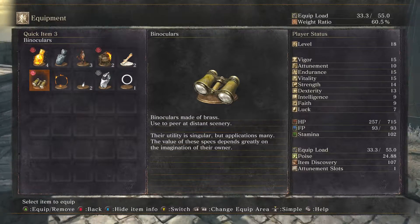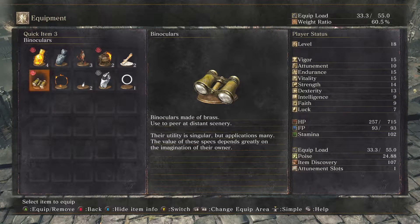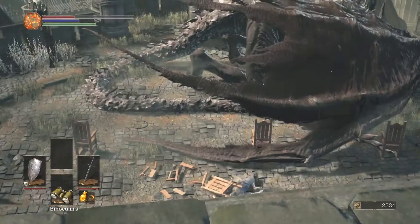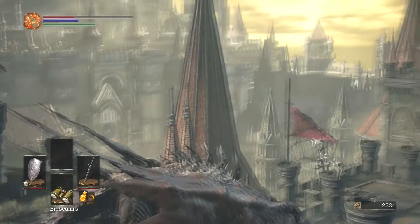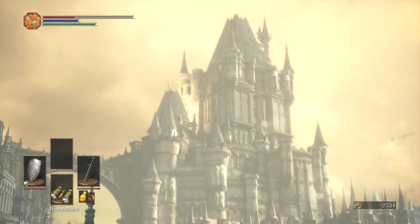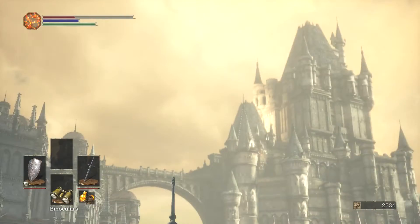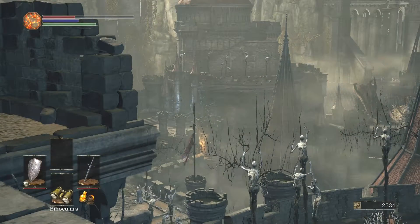Binoculars - made of brass, appear at distant scenery. Their utility is singular but applications are many. The value of these specs depends greatly on the imagination of their owner. Let's see here - we can see the rest of the dragon. Can't move around whilst we're looking through the binoculars. Over there, that's where the bonfire is. Up there you've got Lothric Castle, and that big bridge over there as well as that particular building - that's something we're going to get into later on in the game. But right now we want to head over into that building, because there is another bonfire over there.